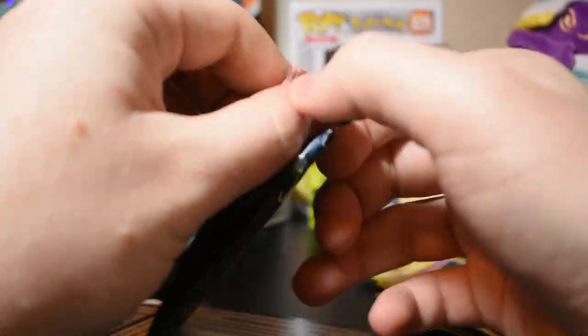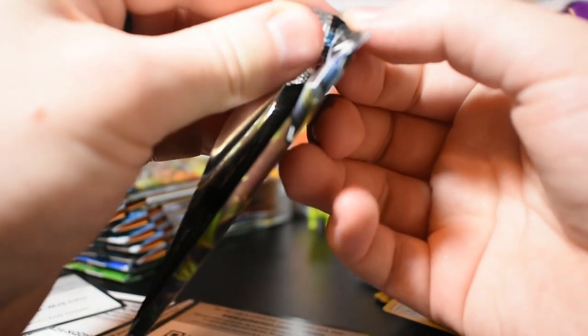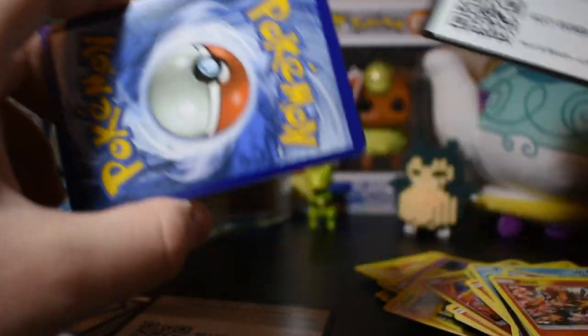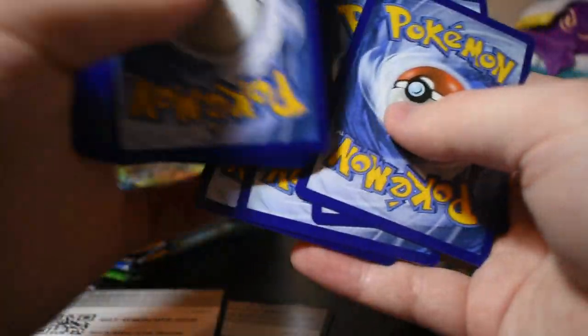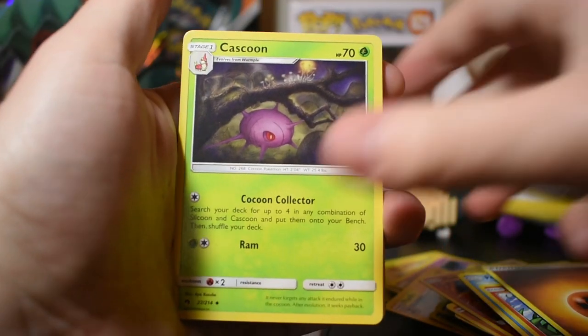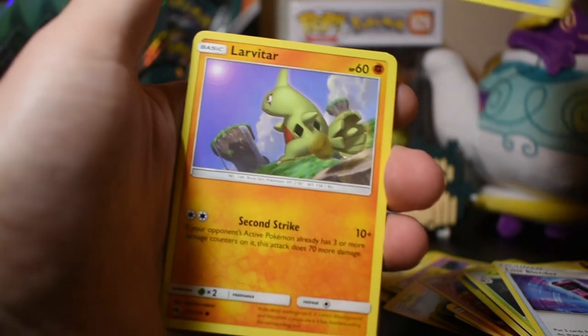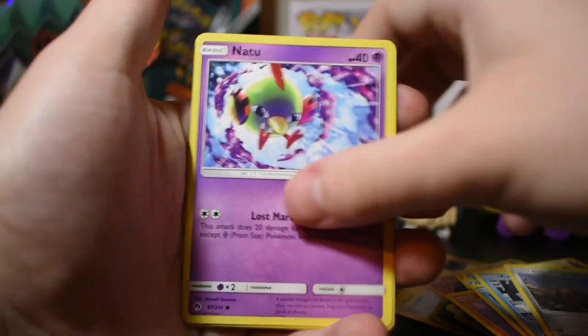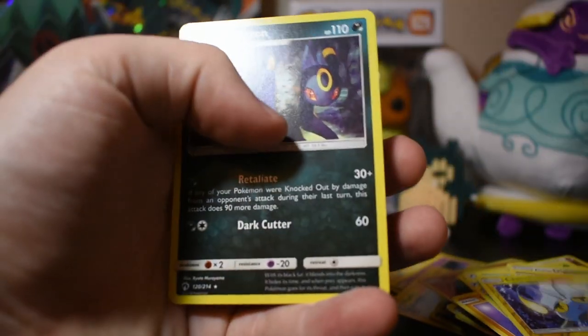Alright, here's our next one. Card code for you guys. Fighting energy, Cascoon, Lost Blender, Custom Catcher, Larvitar, Slowpoke, Cubchoo, Diglett, Natu, reverse holo Chinchou, and Umbreon.